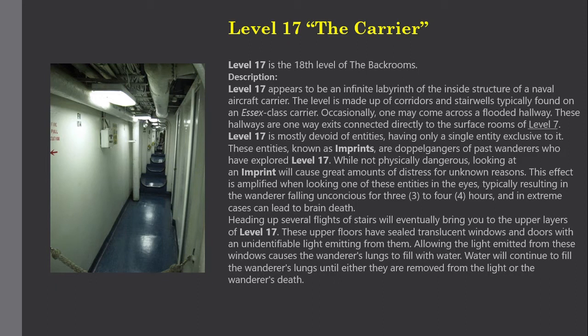Description. Level 17 appears to be an infinite labyrinth of the inside structure of a naval aircraft carrier. The level is made up of corridors and stairwells, typically found on an S-6 class carrier. Occasionally, one may come across a flooded hallway. These hallways are one-way exits connected directly to the surface rooms of Level 7.